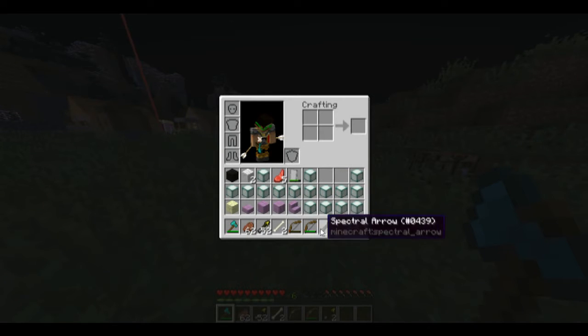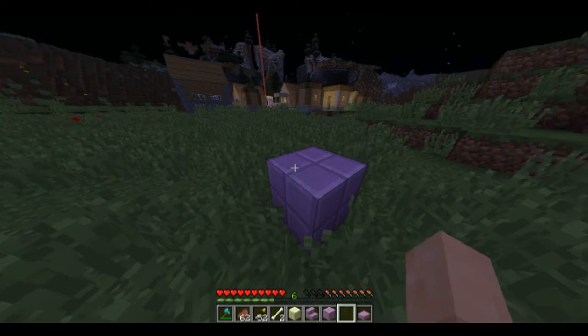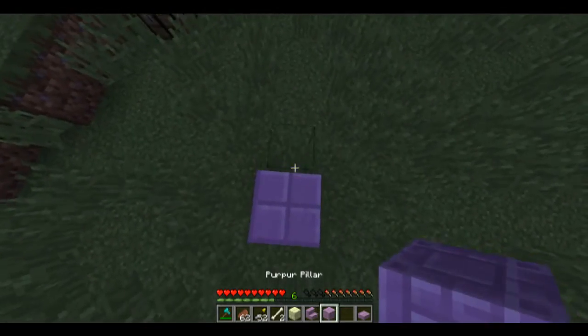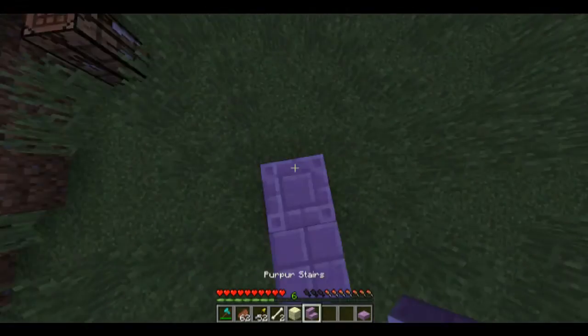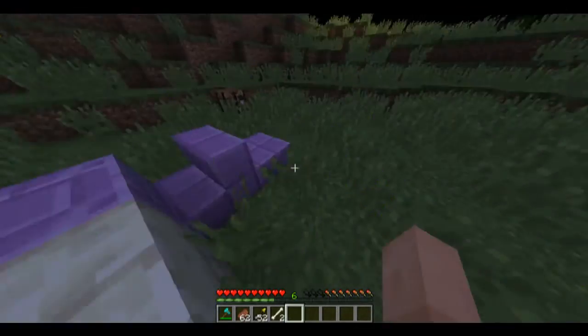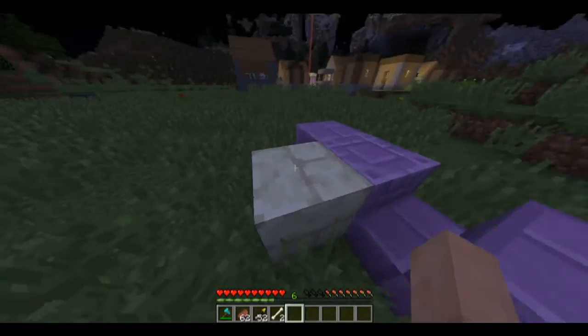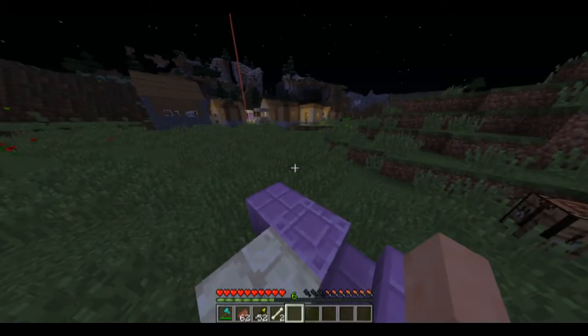That's pretty much it, except there are a couple of new blocks which are really cool. You might have saw them at the beginning — you've got the purple blocks which add a really cool effect, and you can really make some awesome builds with these. And you've got the end stone brick.